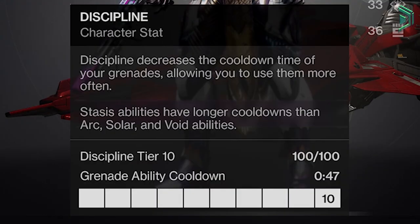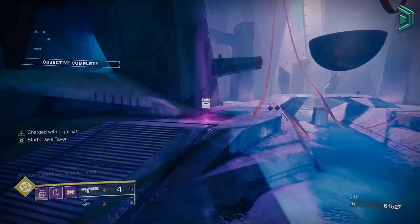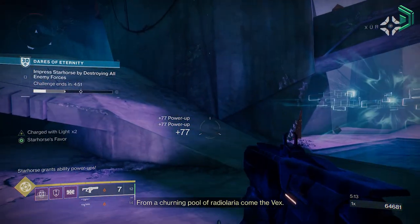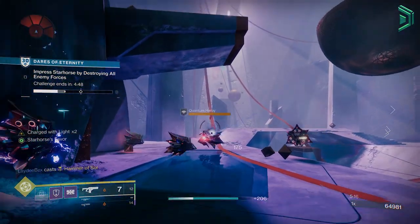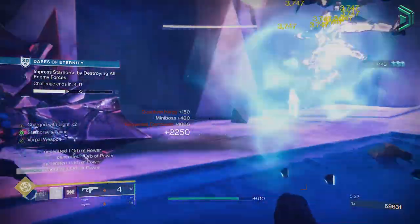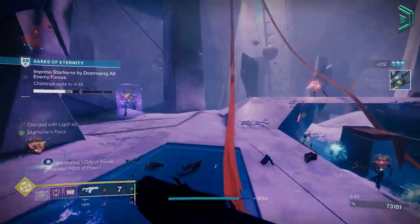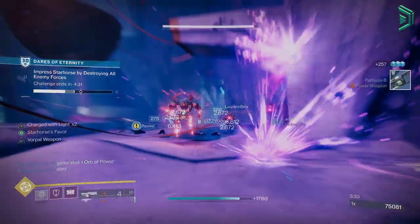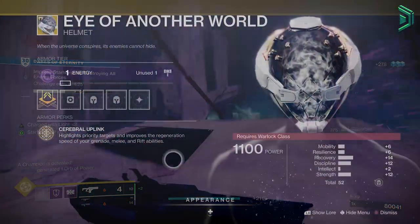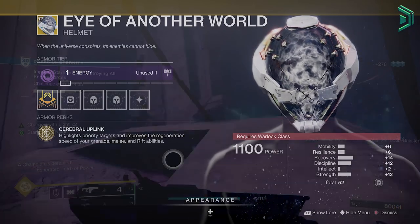Titans should max out resilience to 100 for their ability cooldown, Warlocks should max out recovery, and Hunters should max out mobility — this way your character can get their abilities back a lot faster. The other 3 stats — discipline, intellect, and strength — depend on your build. For example, if you're running a grenade build, you'd want to max out discipline to 100. For PvP, always max out recovery and intellect as a priority regardless of your class. It's worth noting that certain exotics can boost stats beyond 100, but those are more advanced and beyond the scope of this basic guide.